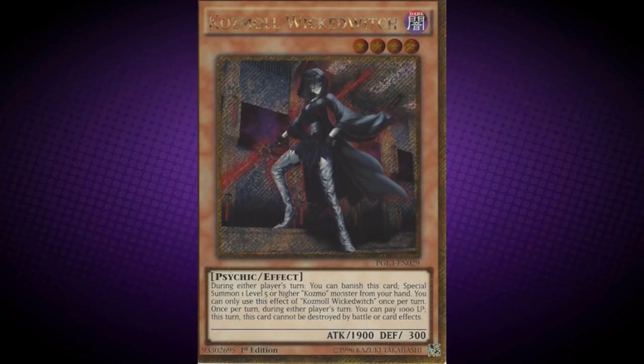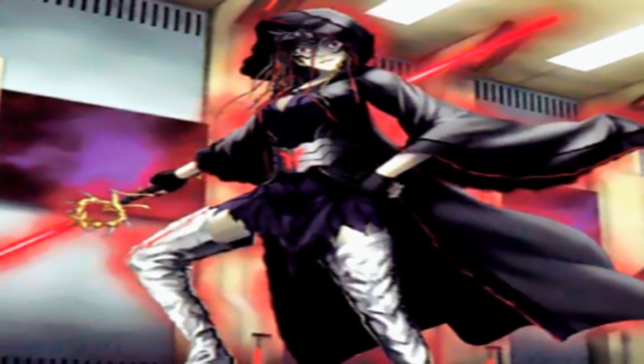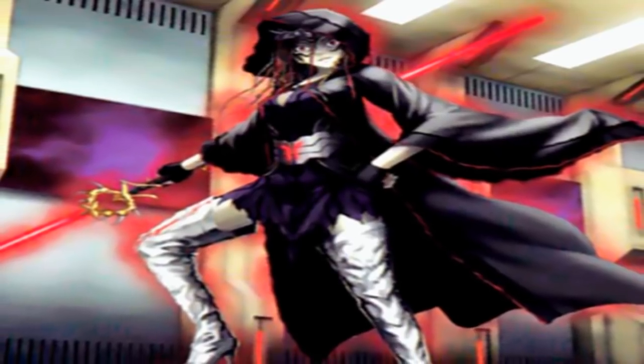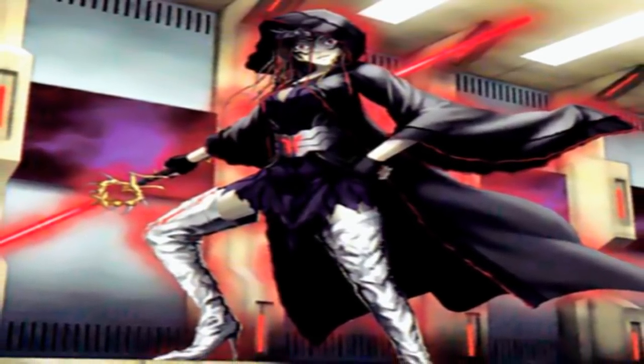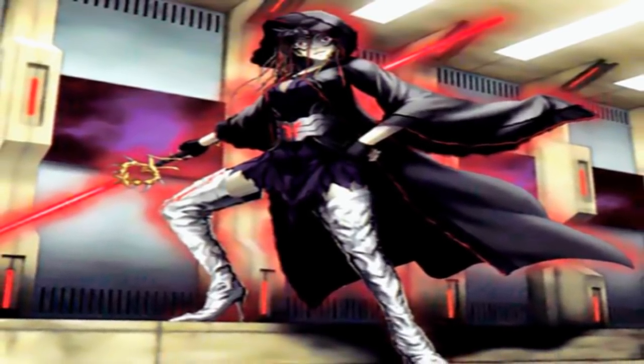Cosmo Wicked Witch. During either player's turn, you can banish this card to Special Summon 1 level 5 or higher Cosmo monster from your hand. You can only use this effect once per turn. Once per turn, during either player's turn, you can pay 1,000 life points — this turn, this card cannot be destroyed by cards or card effects.